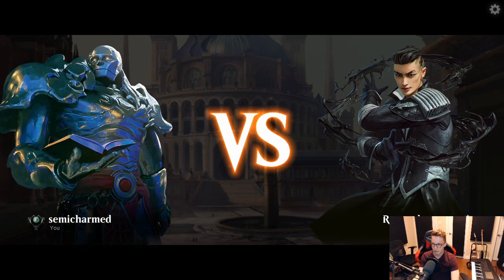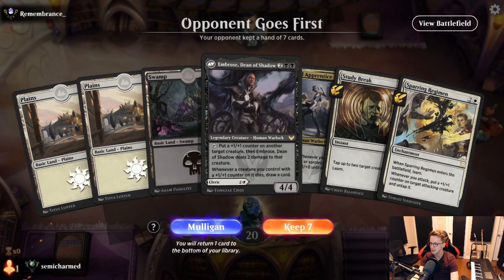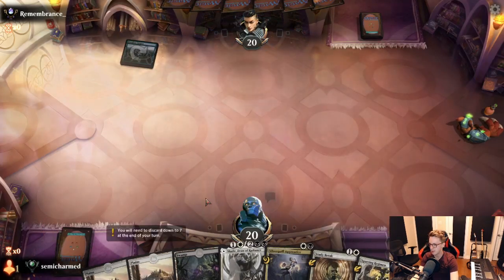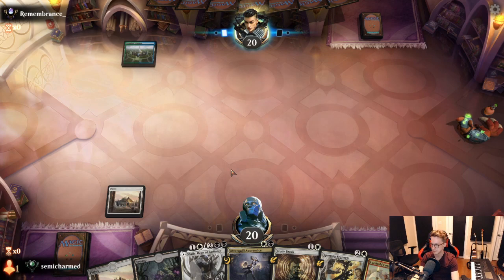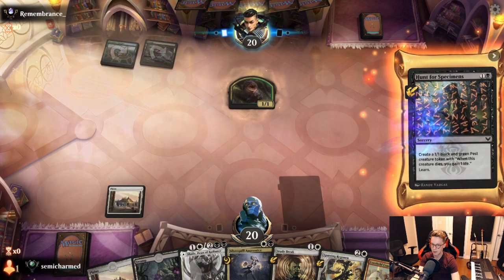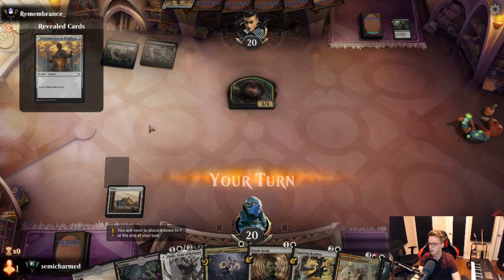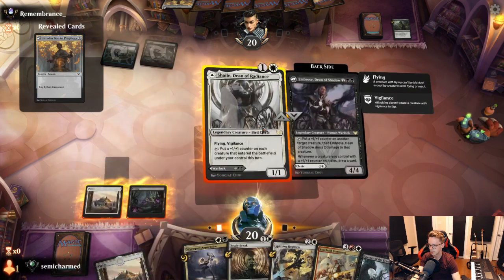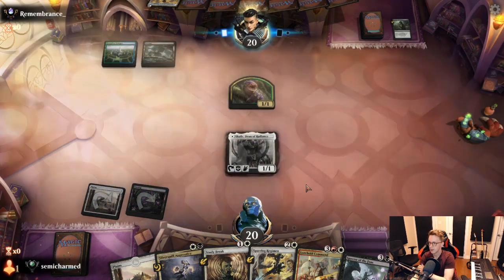We're back for round 4, at 1-2. We need to pick up some wins. This looks like a pretty good hand — got an excellent 2-drop and an excellent 3-drop. On the draw, which is not great, but nothing we can do. Opponent plays a Swamp and a Hunt for Specimens. Decent start — grabbing Intro to Prophecy. We'll go Shale.